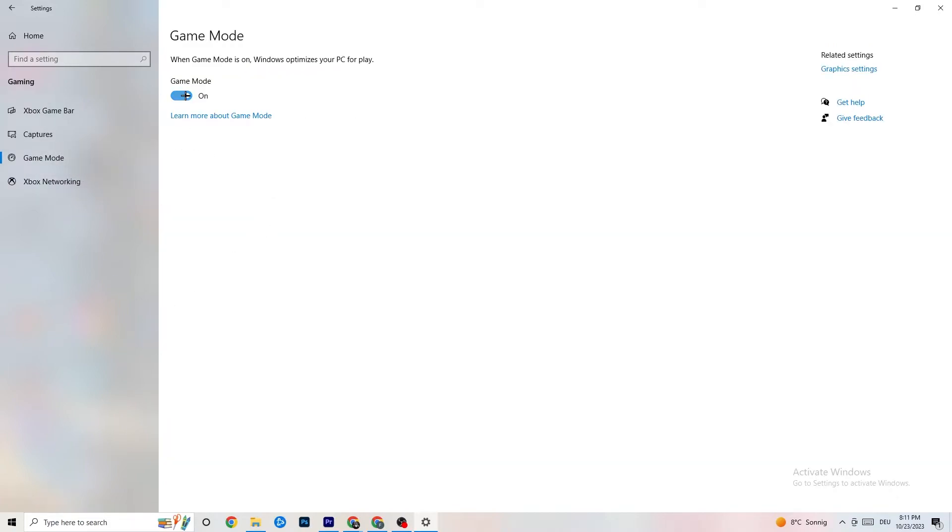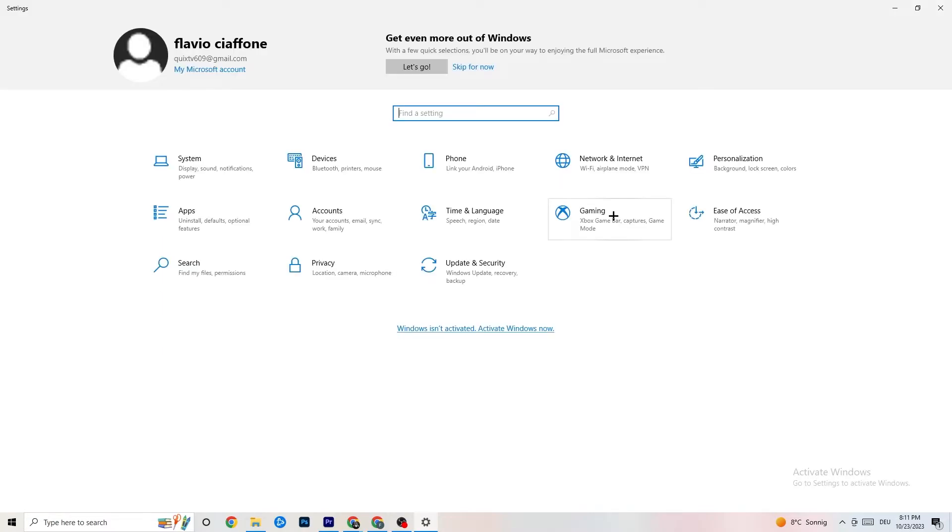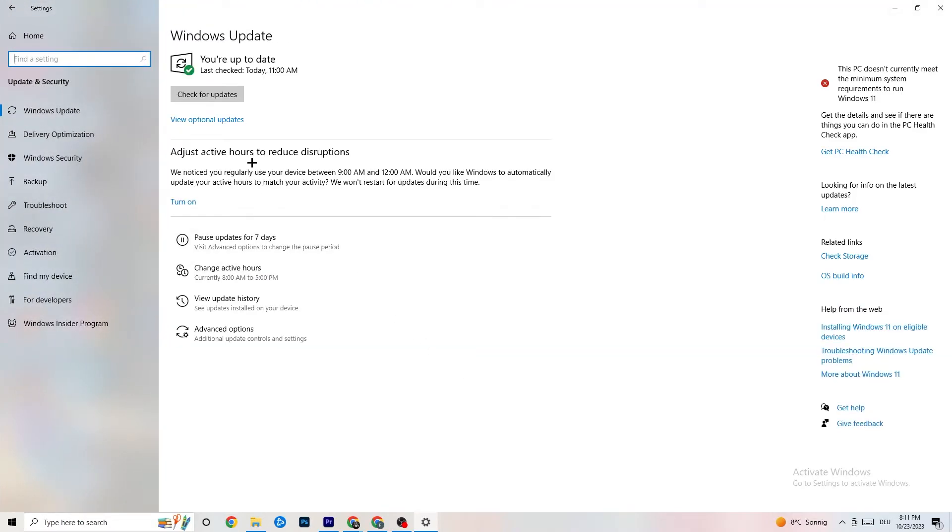Check 'Game Mode' — for some people it works better on, for others off, so just try it out. Then go back to the main Settings and click 'Update and Security.' Go to 'Windows Update' and check for updates. Make sure you have the latest version of Windows, as this increases your system's performance and helps resolve many issues.